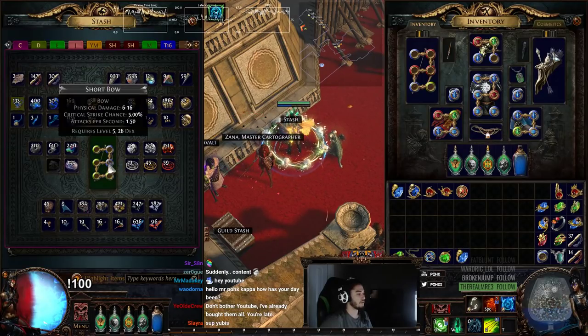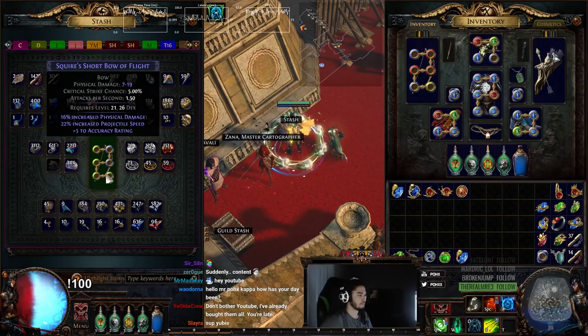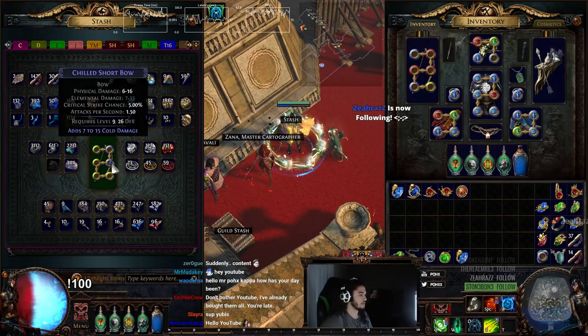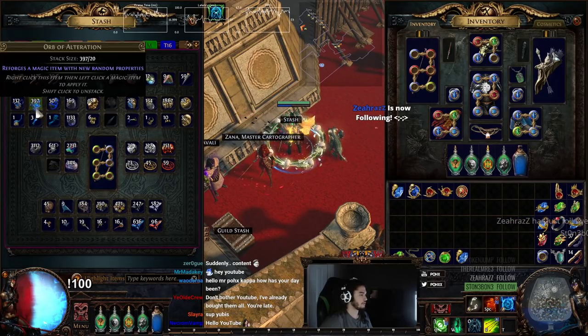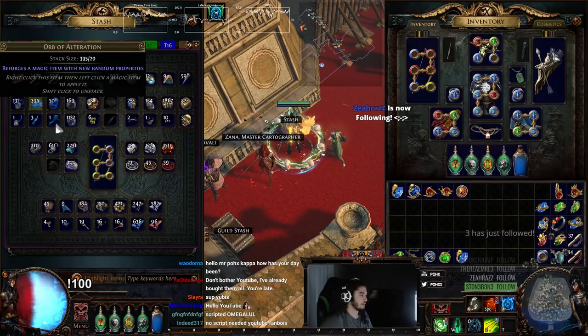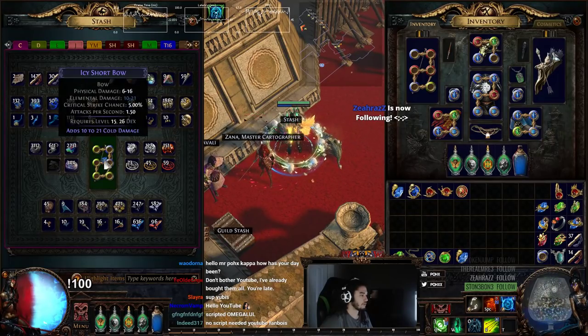So the first thing we want to do is, if we know that we're going to go ahead and chrome this ahead of time, we're going to try to roll something called reduced attribute requirements. Now, I don't actually remember if it was a prefix or suffix, so Twitch chat, do you guys remember if it's a prefix or suffix? Either way, I'll just roll until I find it — it can't be too difficult.